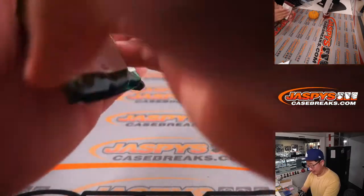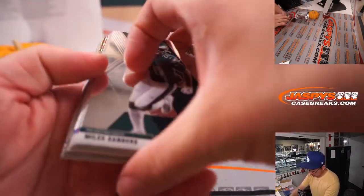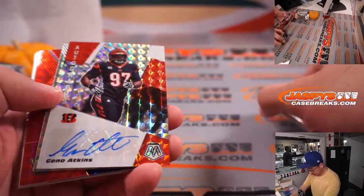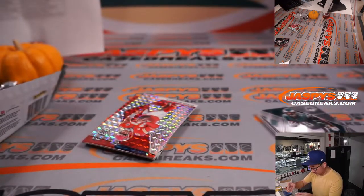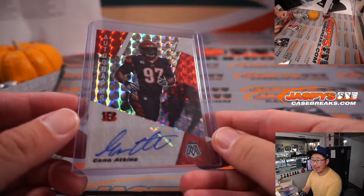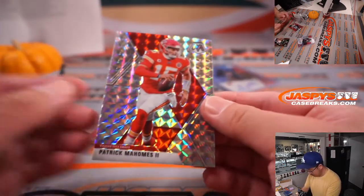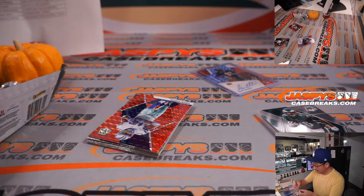And here's the hobby pack — let's see what we got. An autograph: Geno Atkins. And a Mahomes. Not bad for a hobby pack. The Geno goes to Cincinnati — that's to Will Hash. And here's a mosaic Mahomes — that's pretty sharp too. That's also for Will Hash and the Chiefs.